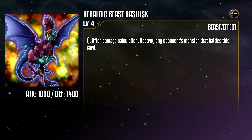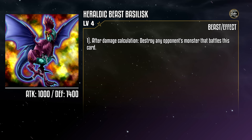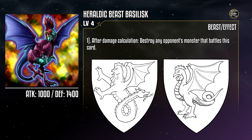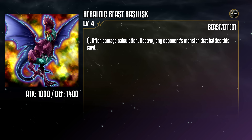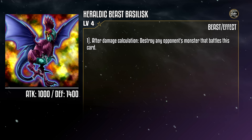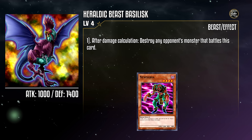Heraldic Beast Basilisk is an Earth Beast monster with 1000 attack and 1400 defense. After damage calculation, it destroys any opponent's monster that battles this card. This is based on the Basilisk and the Cockatrice, two similar mythical creatures that both turn their victims to stone, which is reflected in its effect. So you've got monster removal off of any effect that summons your creatures, but that's basically all Basilisk does, and with such low stats, this may as well just be a themed New Doria. And taking archetypal cues from Bakura isn't a good idea.